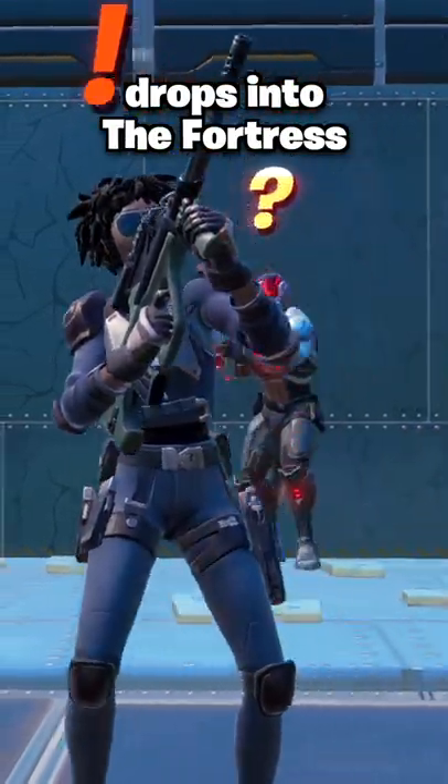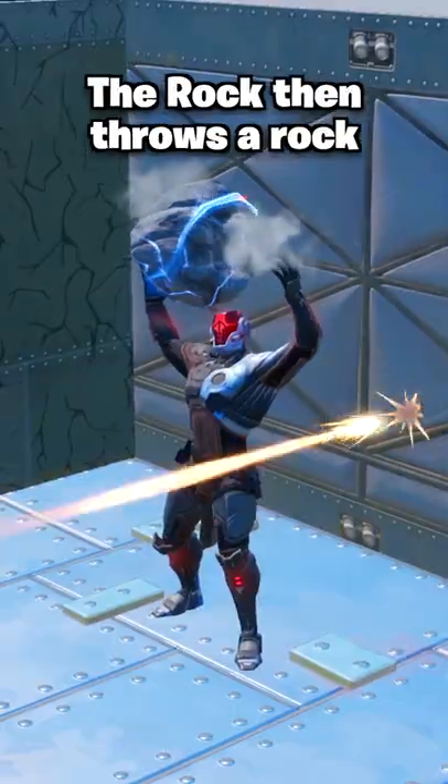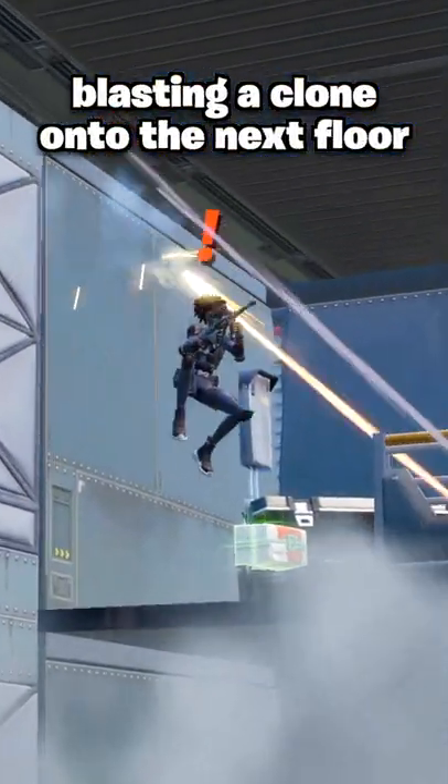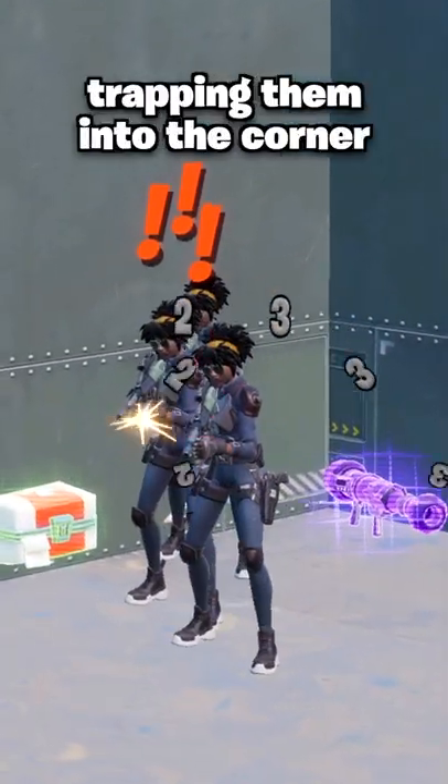To start the fight, the Rock drops into the fortress. Sloan climbs onto the balcony and multiplies into two other clones. The Rock then throws a rock, blasting a clone onto the next floor. Sloan fires back with her mythic burst rifle, but the Rock breaks the platform, trapping them into the corner.